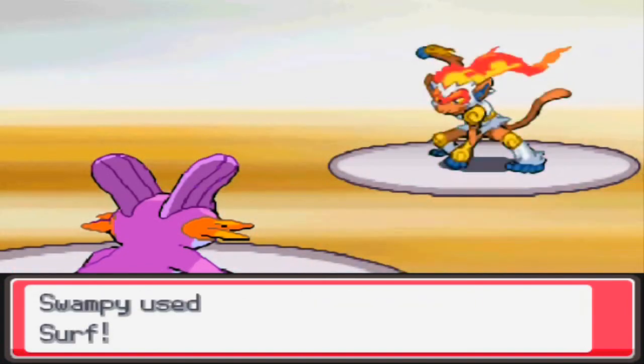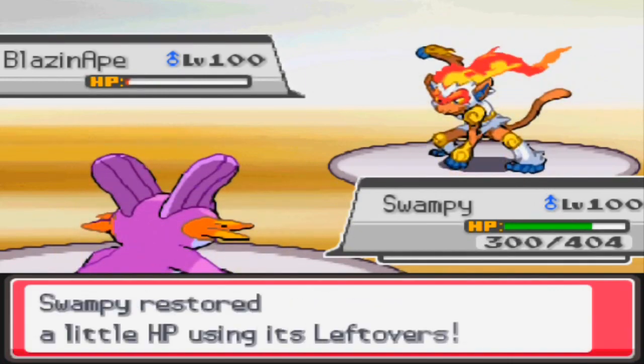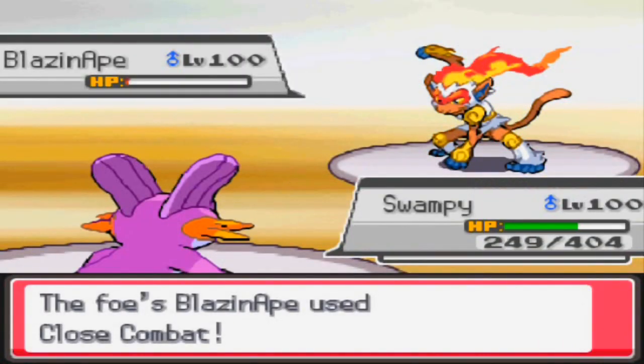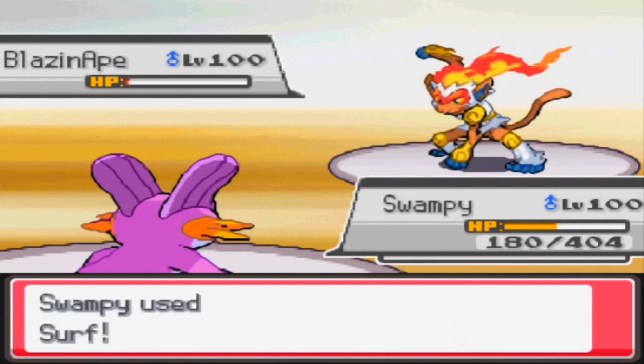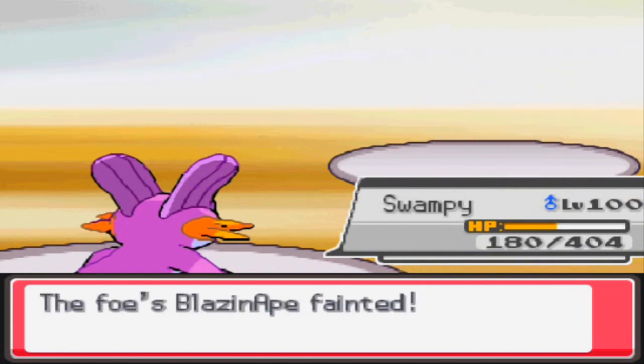Anyway, to the battle — we both got off stealth rocks, and he goes for a close combat as I go for the surf. I was kind of surprised he decided to stay in and just sack his ape this early, but he has the focus sash. After two close combats I'm going to take him out with the surf pretty easily, so things are looking up for me. It is an early six to five.